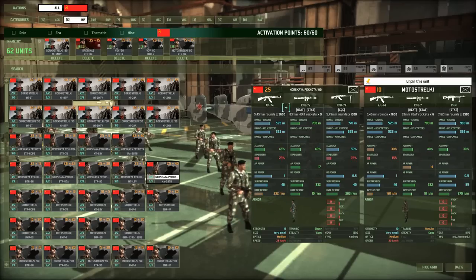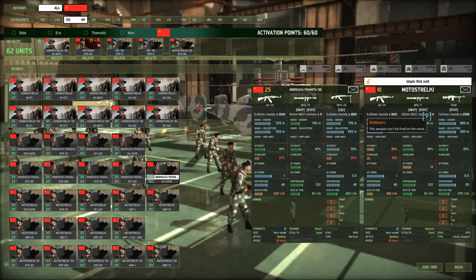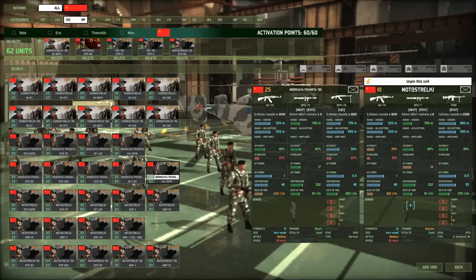Both units have the AK-74, but the Morskaya fires at 232 rounds per minute while the Moto Strelke fires at 160 rounds per minute — that's the main benefit of training. I'm not sure if it affects machine guns, but shock training is better than regular. Training does not affect RPGs or any anti-tank or anti-air weapons.